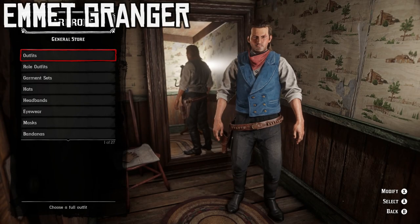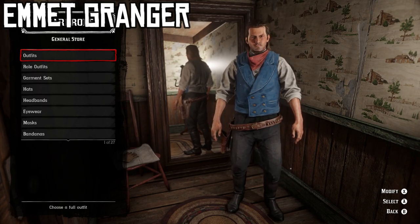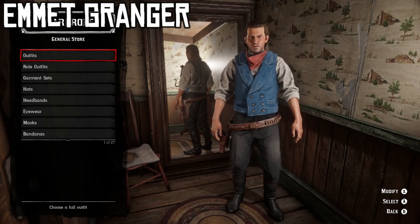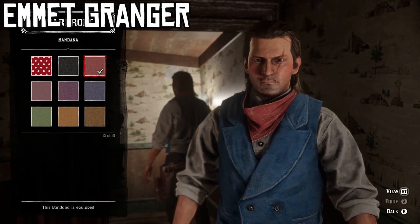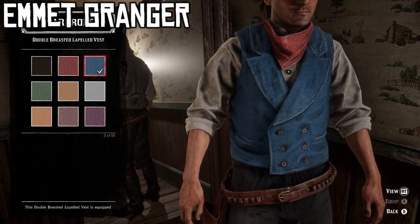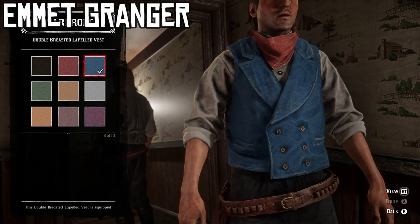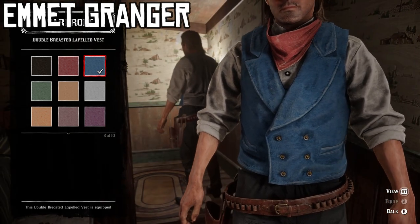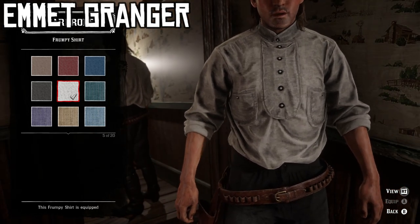Here we have the second outfit — the Emmett Granger outfit from the cigarette card. I think it turned out pretty good with some slight variation. Let's go through the parts one at a time. We're starting with a bandana — the plain bandana, 15th variant, which is this plain red one. For the vest, we're using this blue double-breasted lapeled vest. It doesn't match perfectly, but it has a slightly more disheveled look and is pretty close to the right color — I think it's the best vest option. For the shirt, this dirty white variant of the frumpy shirt, the fifth variant, with the sleeves rolled up.